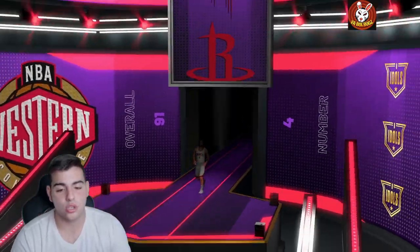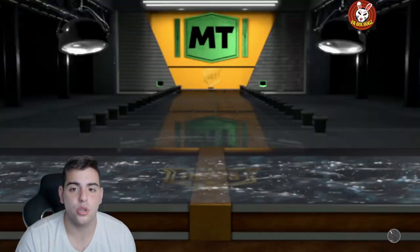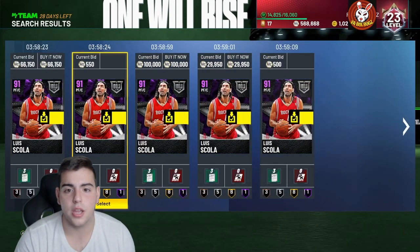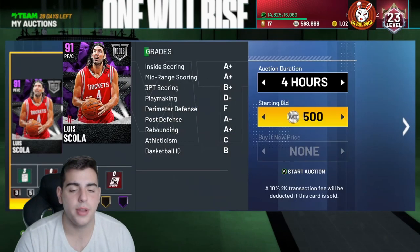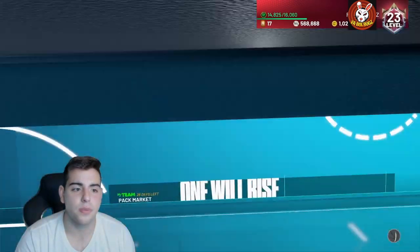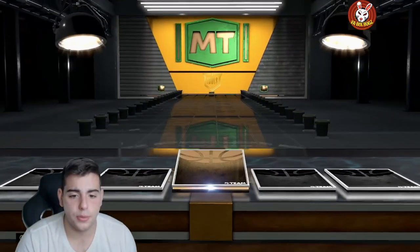Oh, we got Luis Scola! So what we're going to do right this second, we're going to throw him up on the auction block as soon as possible. This is pretty much what you want to do — if you pull any good player in packs, sell him as soon as you can. He's going for 29K. I'm throwing him up as soon as possible. We got to get our MT back. So 26K — hopefully he sells. He's probably going to be really cheap. We got about six packs left.